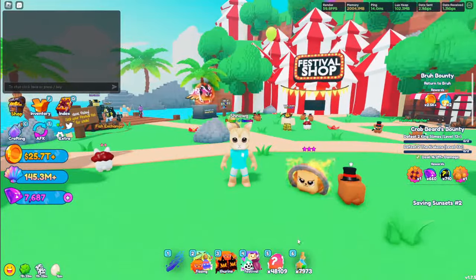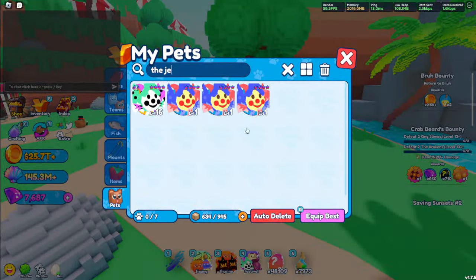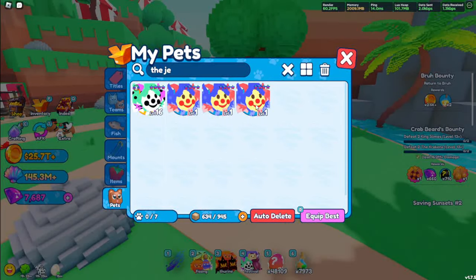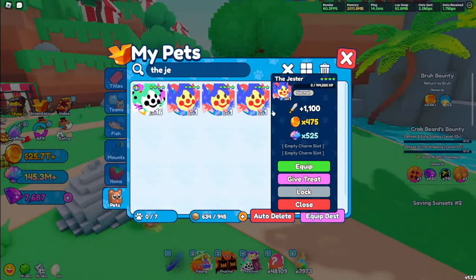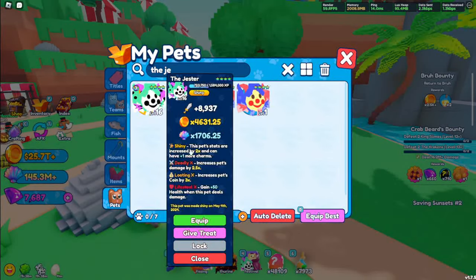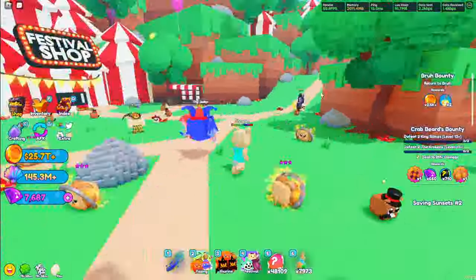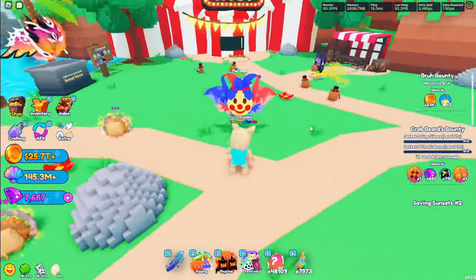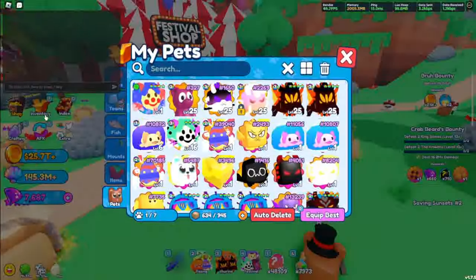Now for the tier 3 — I've hatched a lot of these. This is my favorite pet this event, it is called the Jester. I hatched 3 normals and made my first one shiny with Lifesteal X, Looting X, and Deadly X. Base stats: 1,100 damage, 475 coins, and 525 shells. The level 16 shiny with all best enchants has 8,937 damage, 4,631 coins, and 1,706 shells. The normal pet is really cool — I kind of like the circus design, the variety of colors, the blue and red. I'll rate this pet a 9 out of 10. I really like the cards on the bottom.